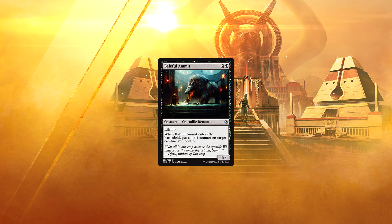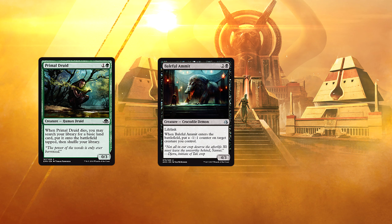Baleful Ammit. 2 and a black for a 4/3 Lifelink Crocodile Demon. When Baleful Ammit enters the battlefield, put a -1/-1 counter on target creature you control. If you have a creature out that you don't mind shrinking, then 3 mana for a 4/3 lifelinker is pretty good. Though if you have to put the counter on the croc itself, it's a lot less appealing. There are a lot of cards doing this type of thing in both black and green in this set, and a lot of synergy going on. I think there is potentially a deck to be built — is it a good deck? I honestly have no idea, but the tools are certainly there.